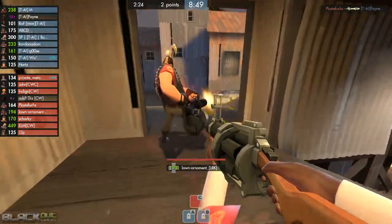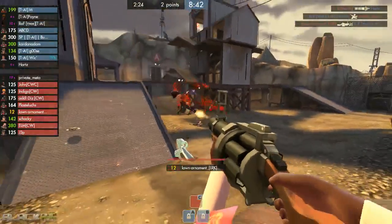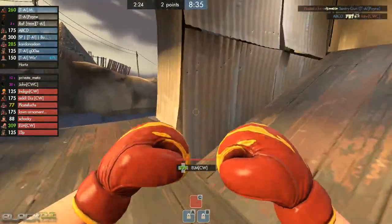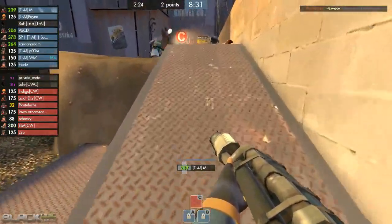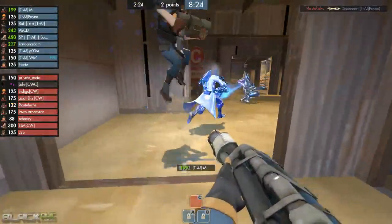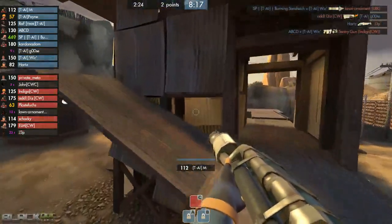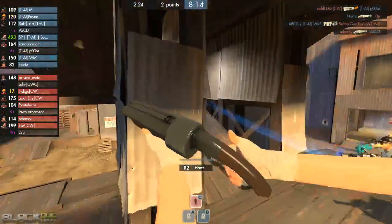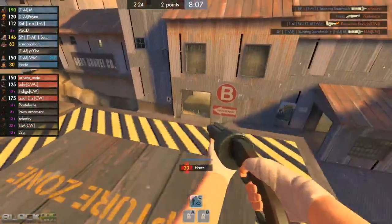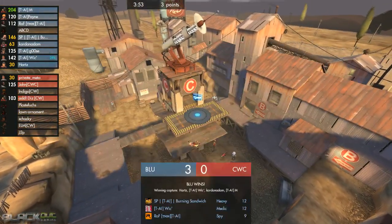We see Wick and the rest of his crew holding back by the BC connector, just trying to build uber. Private meta is sitting at 100%, so they're probably going to wait and then push in — they don't want to push in while they have uber as that could deflate the push. The spy Raf comes in right behind with the Spycycle and gets the surprise stab on private meta. They do have uber here, so the heavy classes push in through the one door — there's the pop. Burning Sandwich takes out the demo, and it's captured with a very speedy 3 minutes 53 seconds for TA.